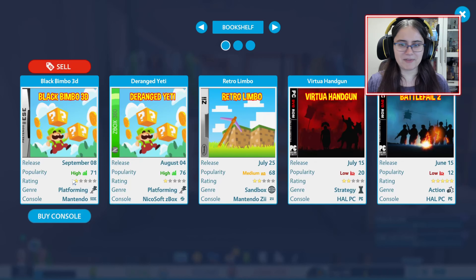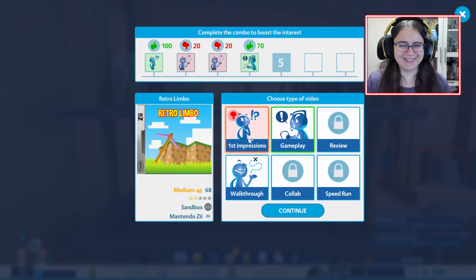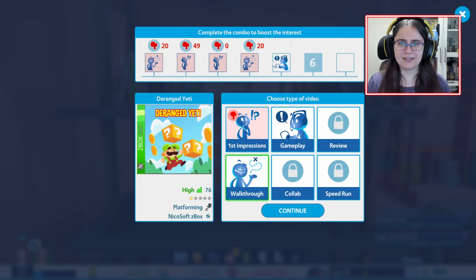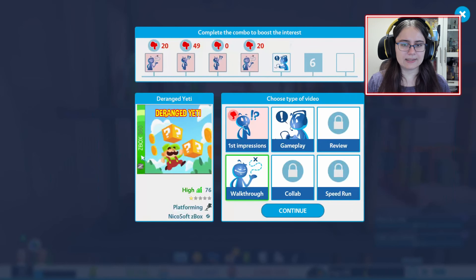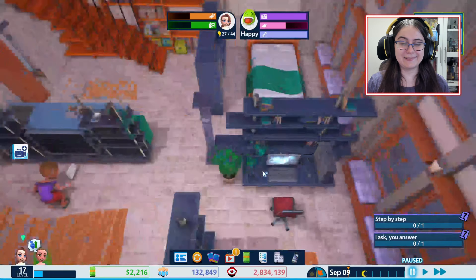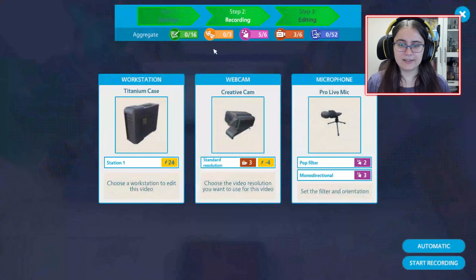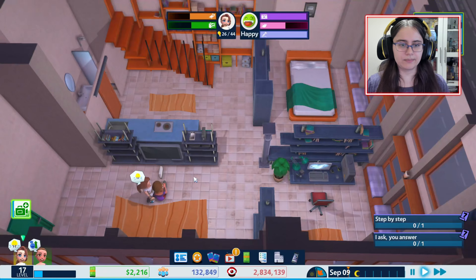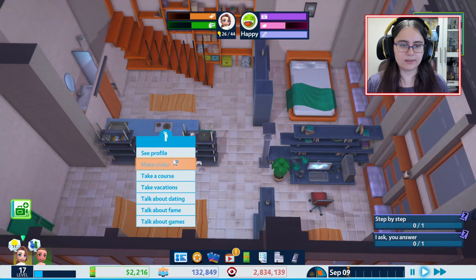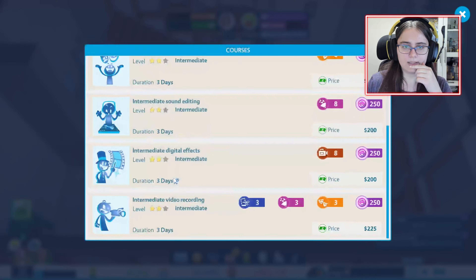Which game is good still? These two! I think that one was just happening so we might as well go with the Black Dimbo 3D. I don't have the castle — never mind. Retro! We're on the walkthrough, which I played twice. Maybe we sold it. Station one, that's the better one. Automatic.